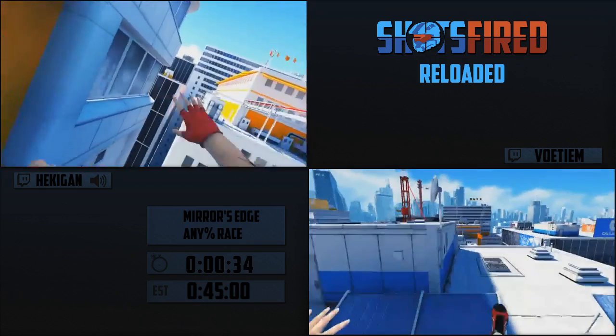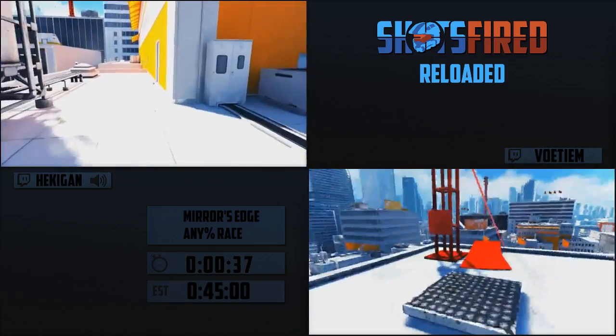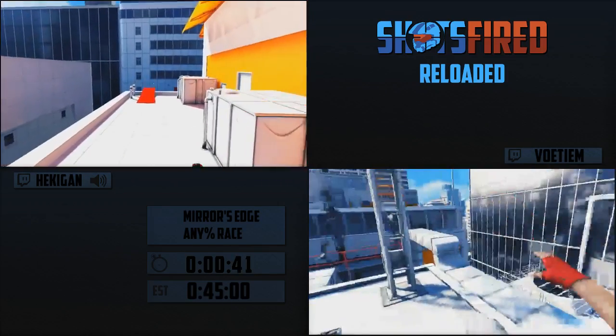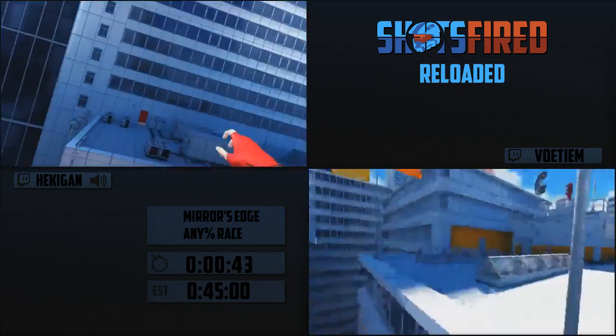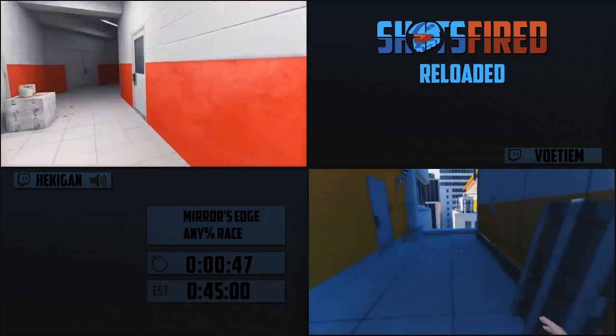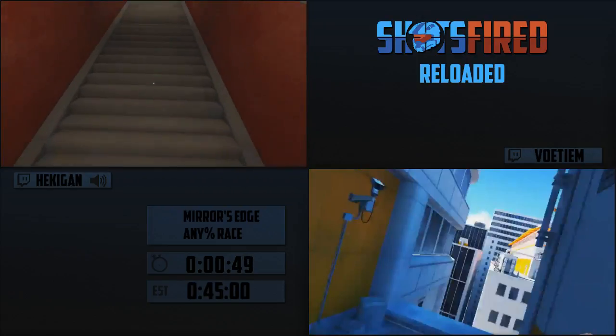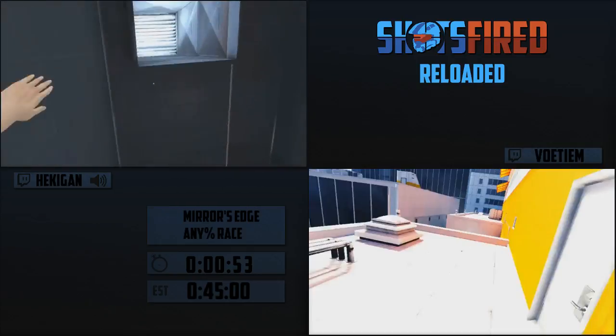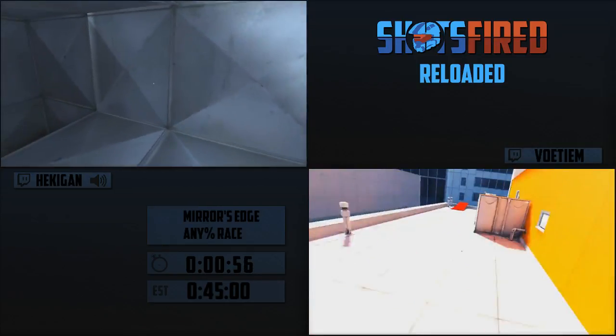The next glitch will be kick glitching. This is when you perform a wall run kick. For a single frame, there's gonna be an invisible platform under Faith after performing a wall run kick. If you hit jump on that frame, you can pretty much do a double jump. That's gonna be super useful for clearing long gaps. You can also chain kick glitches, but we'll get to that later.